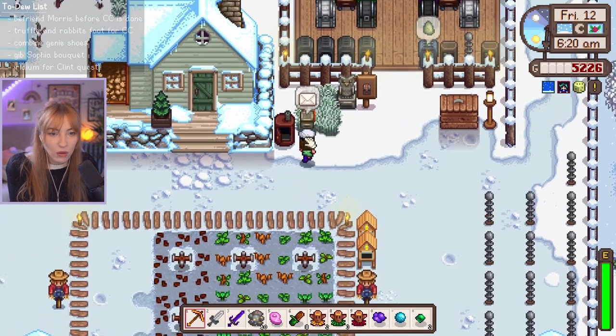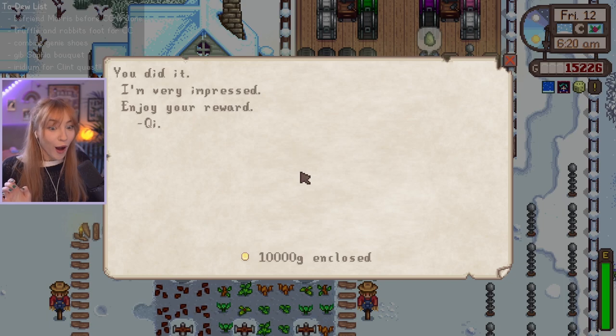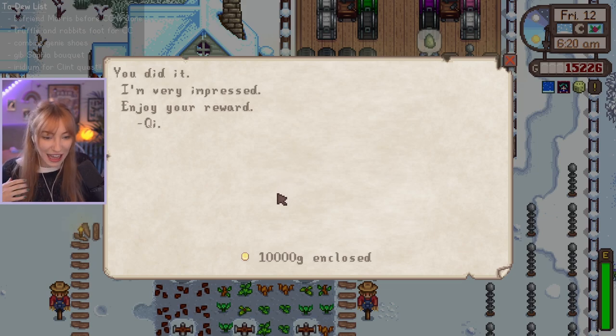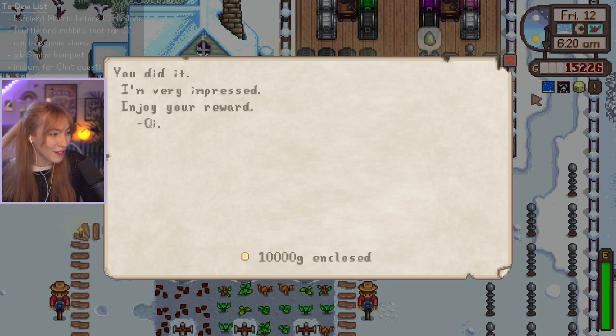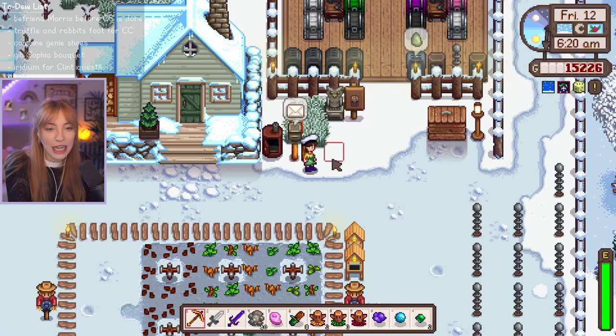20 iridium and 20 coal. Do we have enough coal? Oh, we have some mail. Oh my god, I forgot about this — 10,000 gold! What are we gonna do with this money? We have money coming out of our ear holes. This is amazing. It was for the sword, but we got the galaxy sword last episode. Thank you, QI, for your generosity.